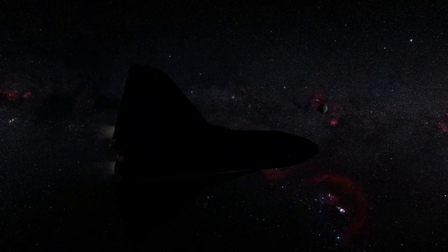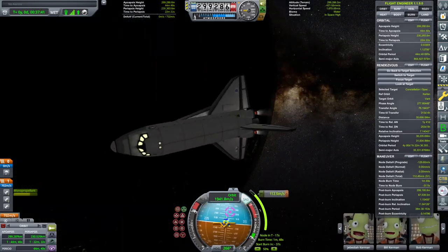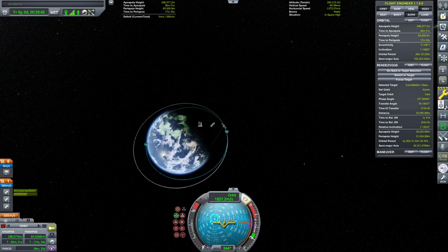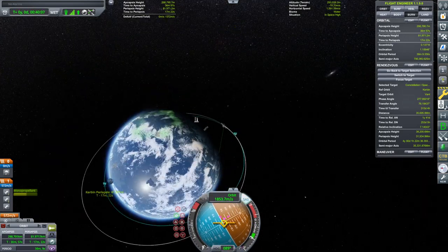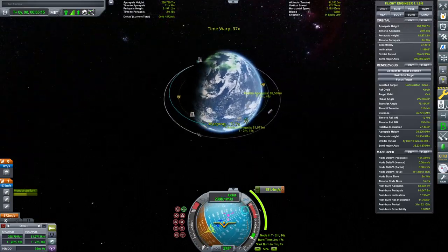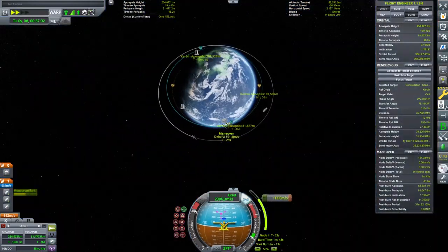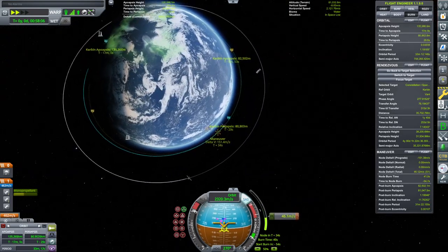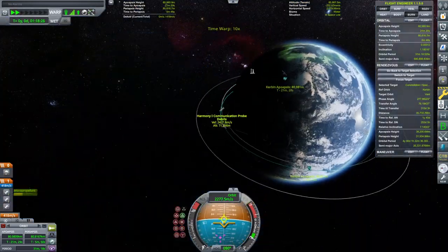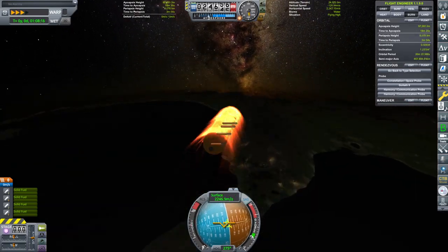Now we're just time warping to our next burn, looking at the satellite as we go by. The thing with these orbiters that use monopropellant thrusters is the burns are so long — it's like using nuclear engines. That burn alone is three minutes, and the descent burn ended up being five minutes at the end of the mission. A lot of people when they make these orbiters use terrier engines or clusters of sparks, but I decided to go with monoprop because it's more realistic to the real thing. Let's de-orbit that — I don't want to be cluttering up space.